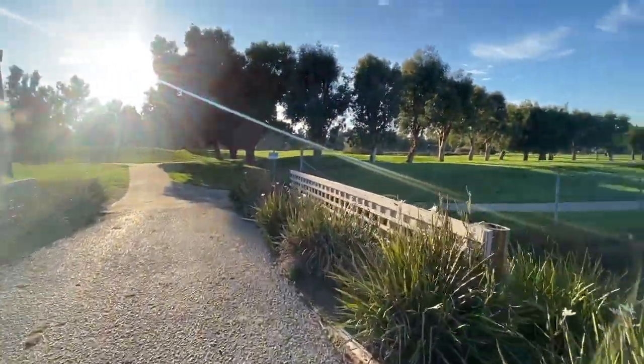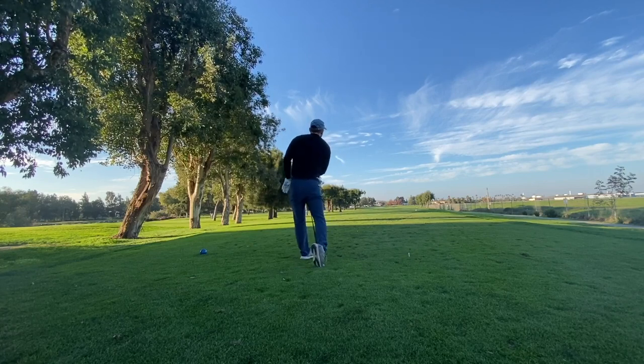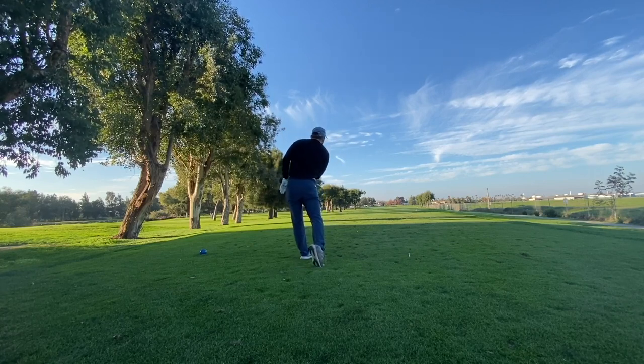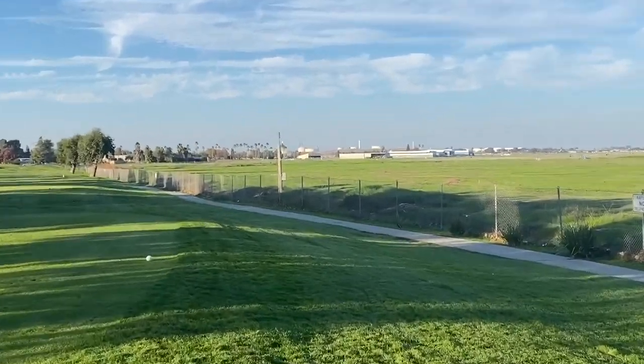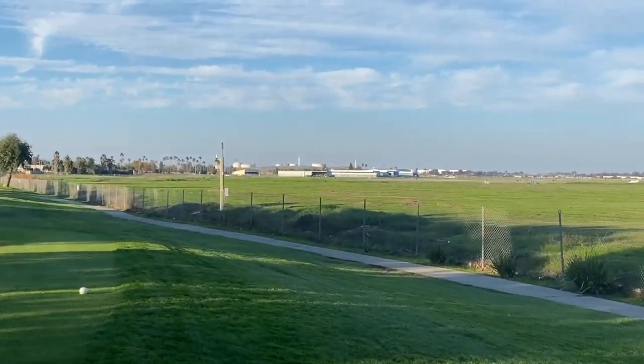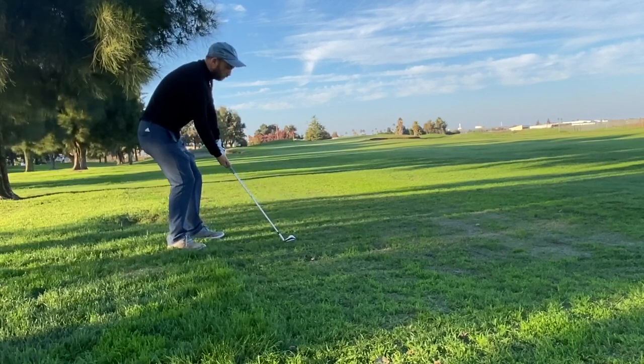Then you pass this bridge and go to the number one tee box, which is a pretty cool hole. If you slice it, you go into the driving range — there's an OB, which most people play as a penalty, down the right-hand side. It's 280 or so yards, maybe 290, but it always feels like about 320.